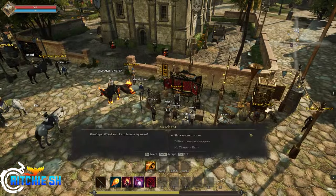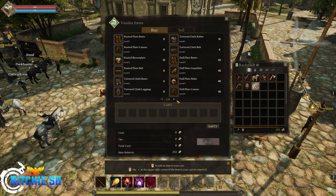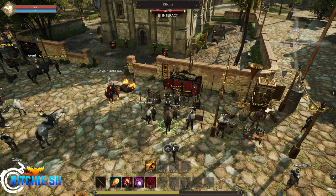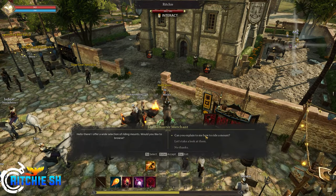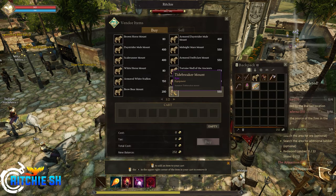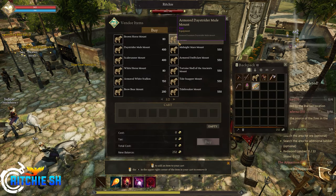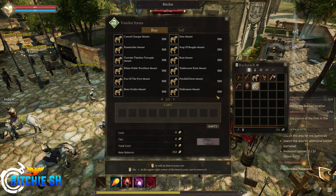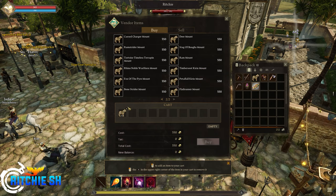So there are all these vendors here — there's the armorsmith, which unfortunately you can't preview the armor yet; that will come down the road. Then you've got a stable master that sells all kinds of mounts for around 500 gold. A lot of these right now are cosmetic skins from the pre-order package. There are a couple that aren't, like the flail runner guy which I can't buy right now — he kind of whips his tail around, he's kind of cool.